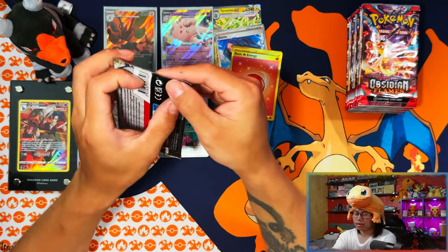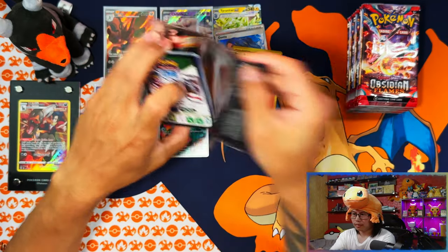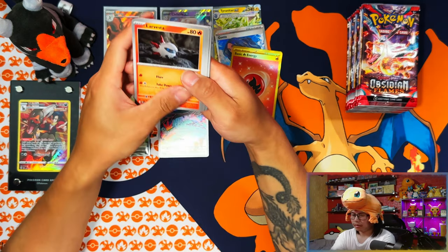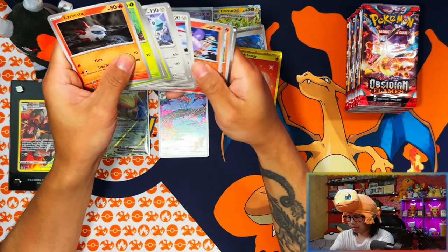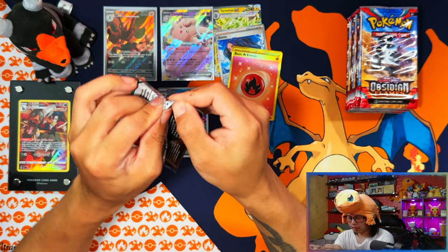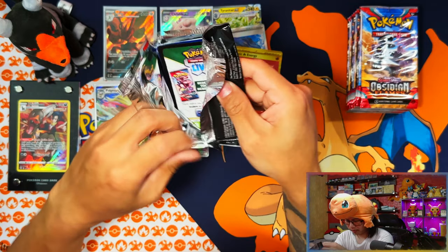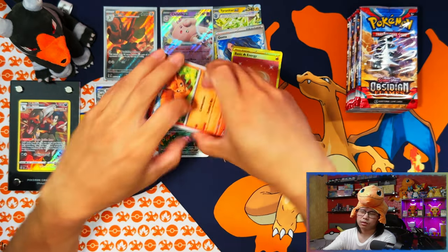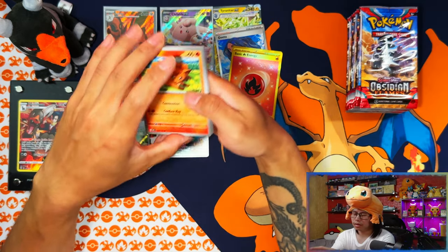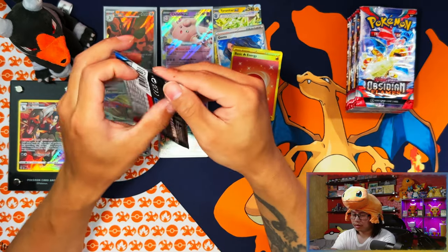And this booster box is probably going to give me exactly that. It's nothing in that one, nothing in this one. We've pulled — one, two, three, four, five, six, seven — should be about five more I think. Another full art at least and the SIR — nothing. Could be in the last five packs.